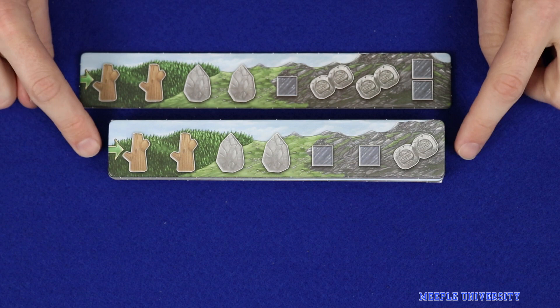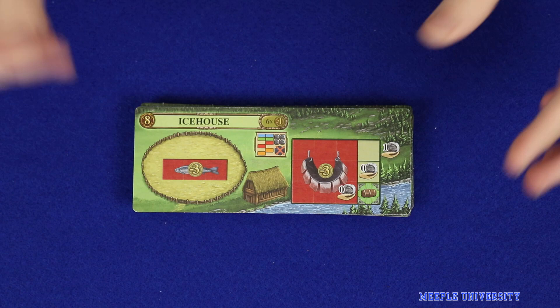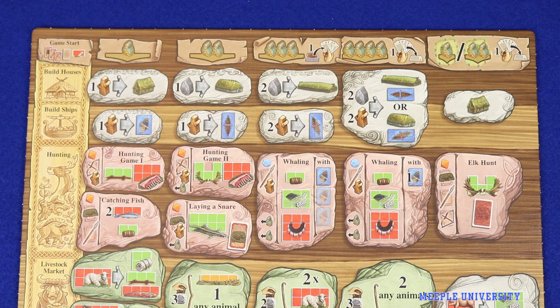There is one new mountain strip which, even though it's a different size to those in the base game, you will shuffle in with the others. And finally, to start the game each player is dealt a random double-sided artisan shed card. I'll explain how these work as we go through the rules.